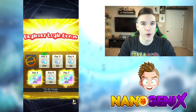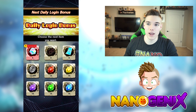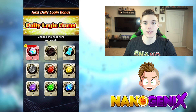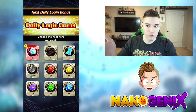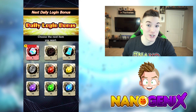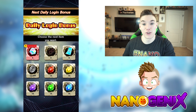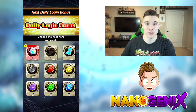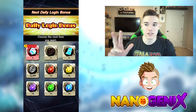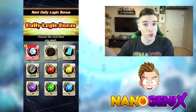A really cool thing they're doing with login bonuses is that it says 'next daily login bonus,' meaning you're selecting the actual login bonus you'll get the next day you log in. Are you low on Zeni? Choose Zeni. Low on Chrono Crystals? Choose Chrono Crystals. Need training items? Choose that. Need skip tickets — which let you farm events without actually fighting, just getting the potential drops — you can choose those too.